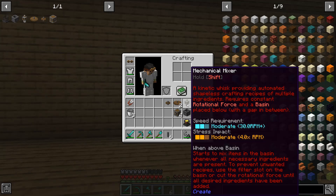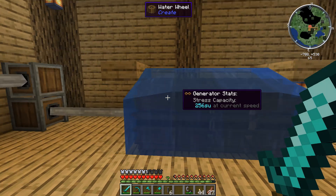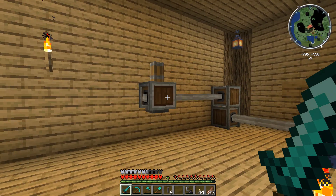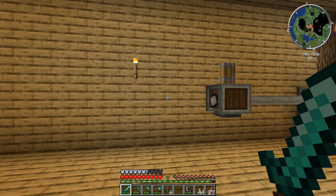We need to get this up to 30 RPM, and you can see the stress impact is four times the RPM, meaning the minimum stress impact would be 120. The current system is using these water wheels running at their maximum speed of 16 RPM, so we are going to be increasing it by a factor of two using the large cog wheel and the small cog wheel, meaning we'll end up at 32 RPM and it's going to take 128 stress units — the same as the Mechanical Press — to actually run the Mechanical Mixer, which is totally fine.